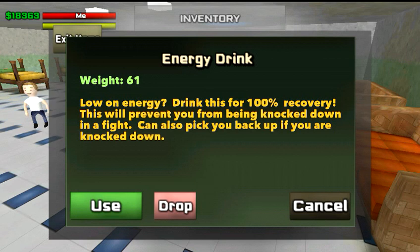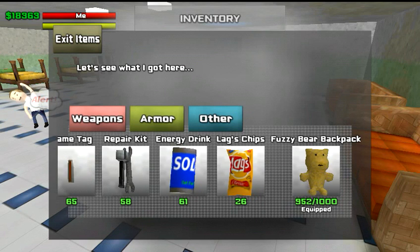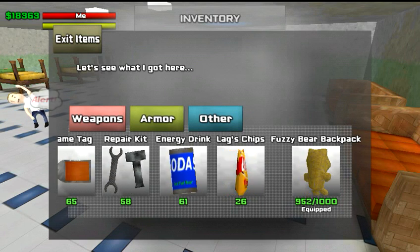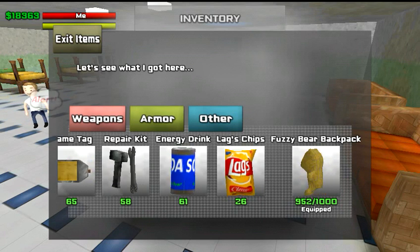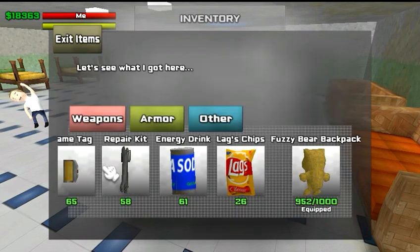Right here you have your energy drink. This is used to replenish your energy. Your energy replenishes on its own, but if you want to do it faster — say you're in the middle of a fight and need some energy — go ahead and use an energy drink. Right here you have Lags Chips. You can get these from the vending machine and they restore your health.